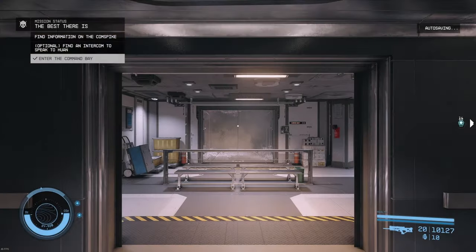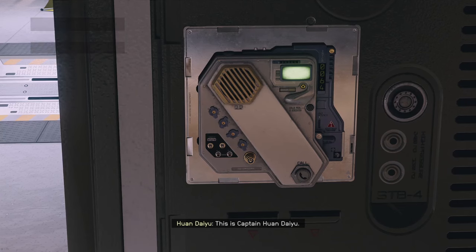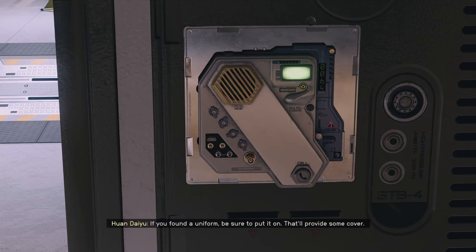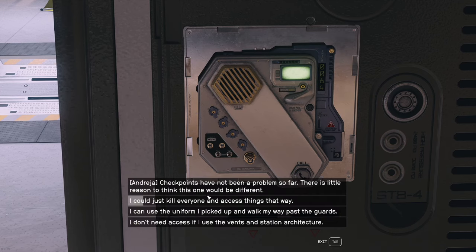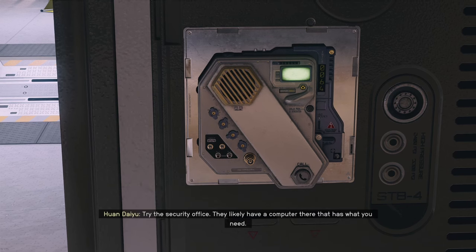We're going to want to have a chat with Juan on the intercom. She'll tell us we're going to need a clearance code that's going to be in the security room on the other side. Oddly enough, this Andresia dialogue choice is in the menu and she's not even in this game with me, but there it is.